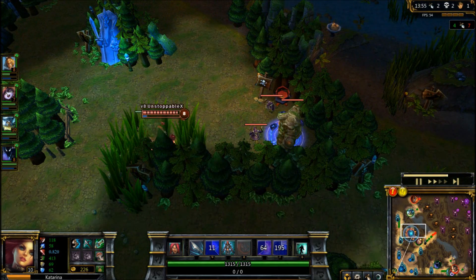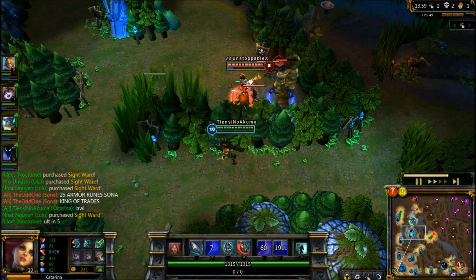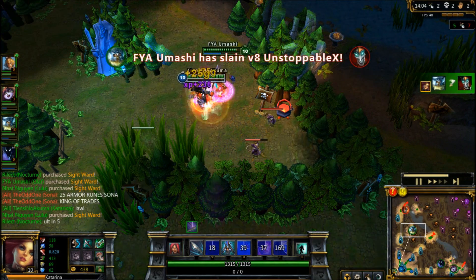In this next situation, you see that Shaco comes to steal our blue buff. I wait for Olaf to come so we can burst Shaco down faster. Had I ulted earlier, Shaco may have caught on and deceived away with the blue buff.